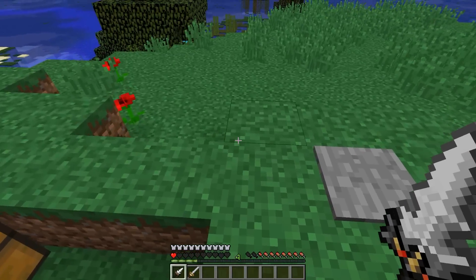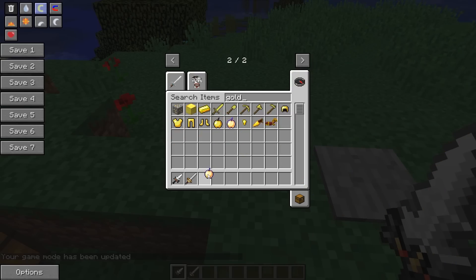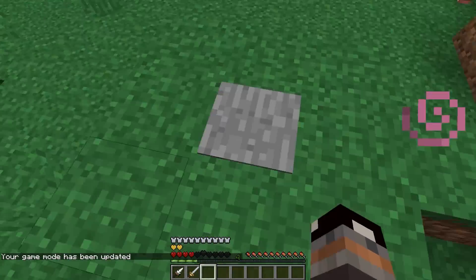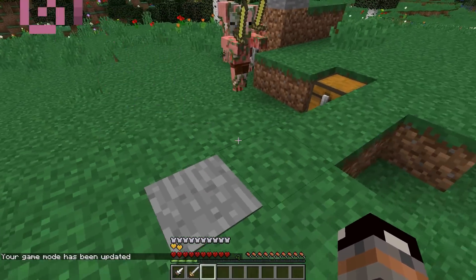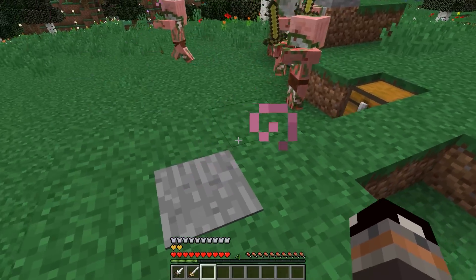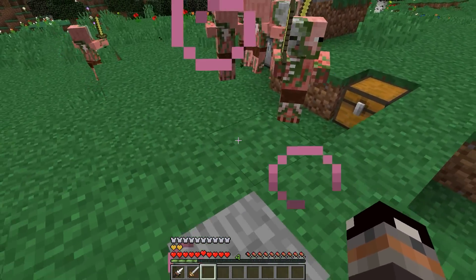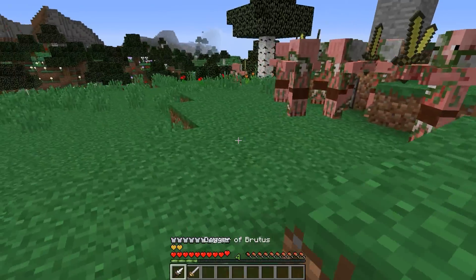Let's demonstrate some fighting. I'll go back and take a Golden Apple so I can heal myself, then go back to survival, eat the apple, and spawn some Zombie Pigs. I think there are 10 of them now. Let's also take out the hidden gun — we need bullets.